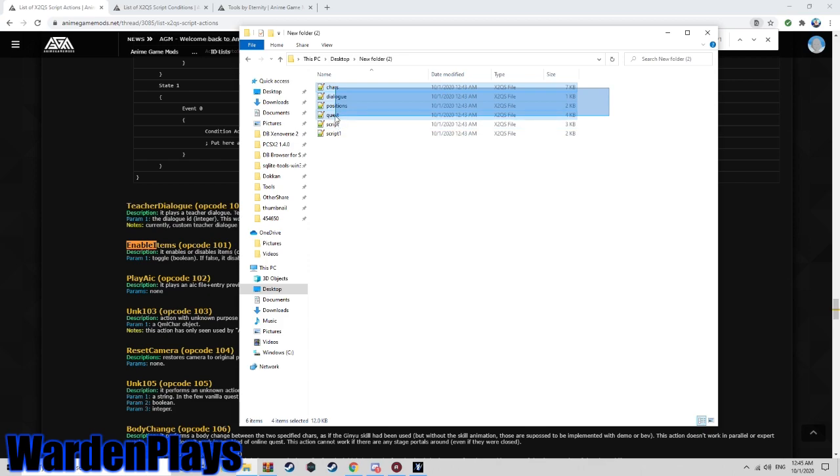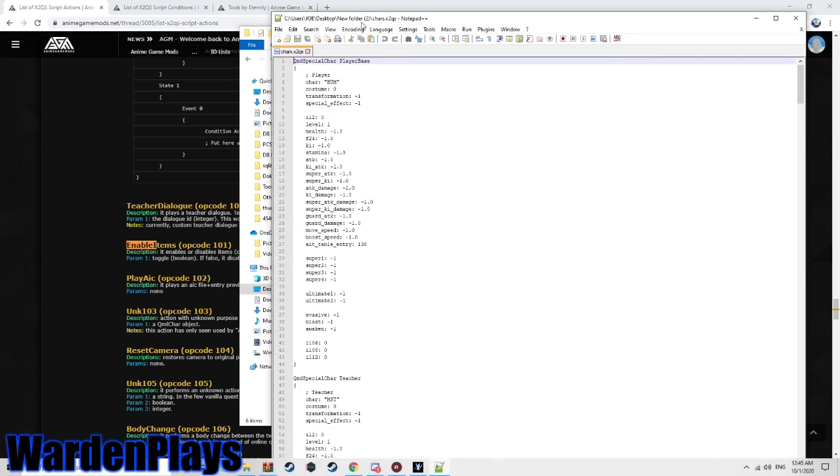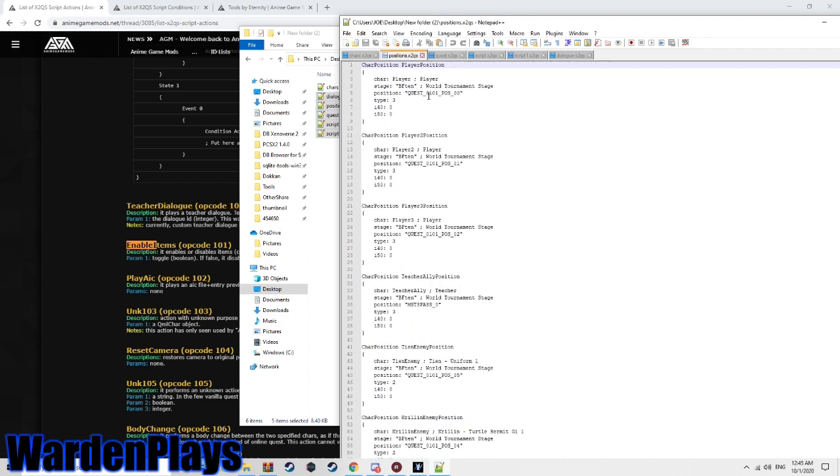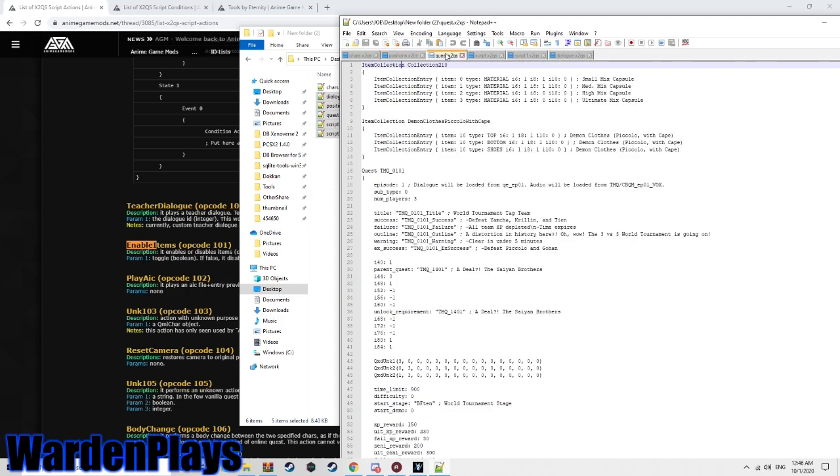When you export a quest you'll see a bunch of files — usually six or seven if it's a DLC quest, but you only need the core six. Characters is the file containing the characters you'll fight: where they spawn, their skills, and all their properties. Positions dictates where you spawn on the stage, but you don't even need to modify this file at all if you're new — it's mostly pointless unless you're on certain stages where you'd spawn outside the barrier.